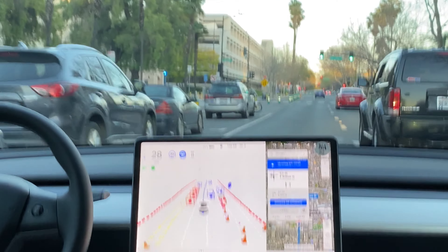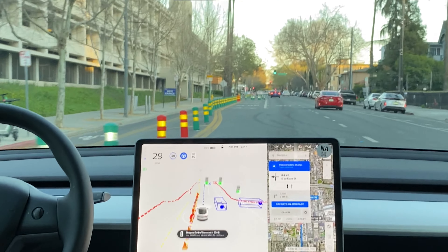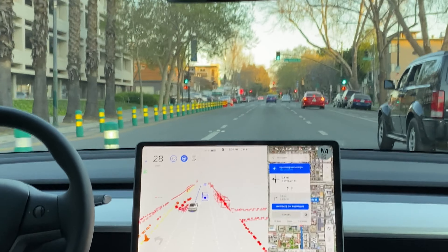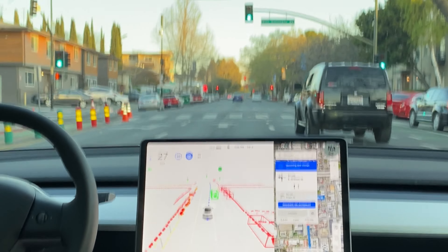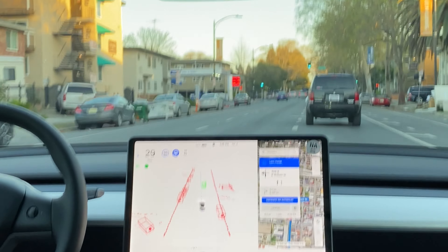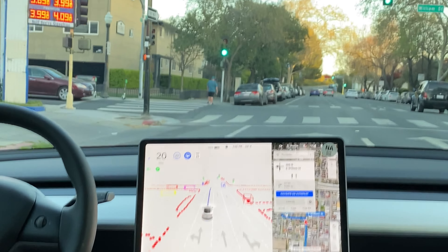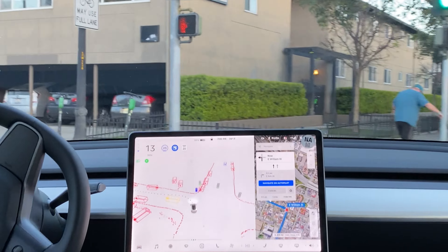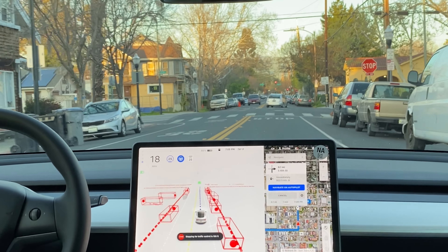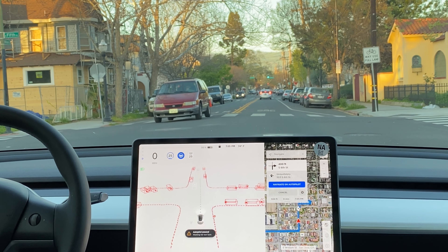Here we are doing the lane change — we did a good job, very tight squeeze, but the car behind us let us come. Now it's trying to turn us into the right lane, but I'm not sure why because we have to turn left in 0.1 miles. It says left-hand turn here, now we're going to make a left-hand turn. We played a little dance there with lane changes, but it goes to show that Teslas are really good at changing lanes, and we actually made the left-hand turn we needed to make. It was just showing off its lane-changing abilities — all the lane changes were fine, it just did a lot of them.